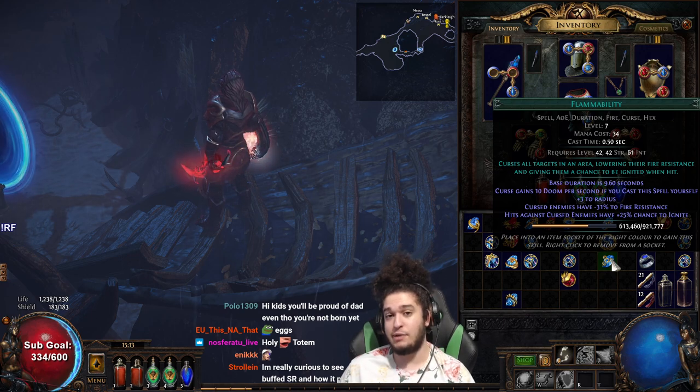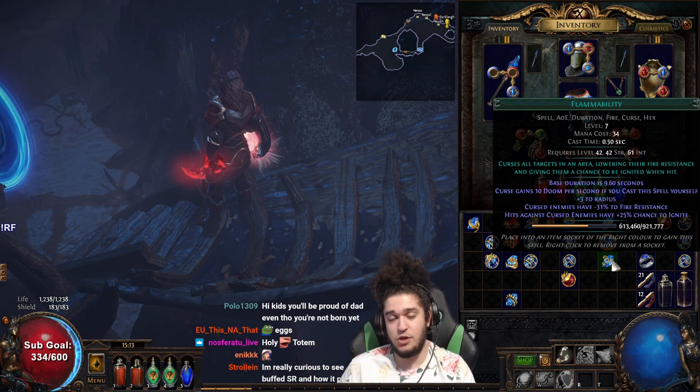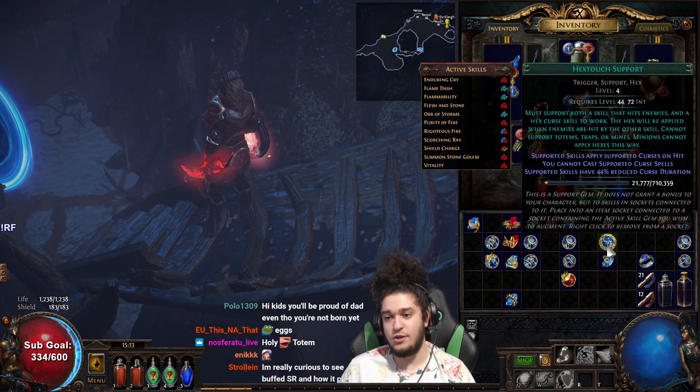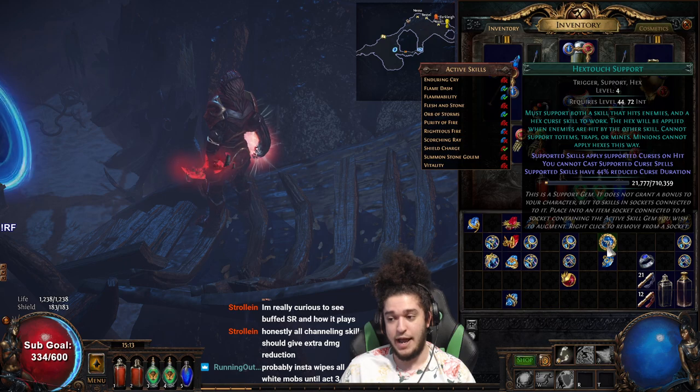I was manually casting Flammability when I needed the damage, and it felt okay. You can get Blasphemy from doing the Library quest. Library is pretty good — you can run Blasphemy with Flammability. There's not really much you can run on your auras right away: you have Vitality, Purity of Fire comes in Act 3, and Flesh and Stone or Blood and Sand also come out of Library for Templar. So for the most part, Blasphemy with Flammability works until level 38. At 38, you get Hextouch.